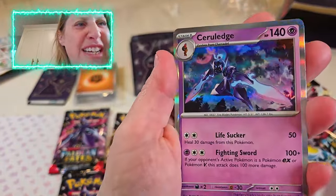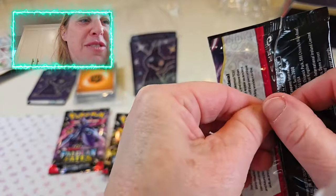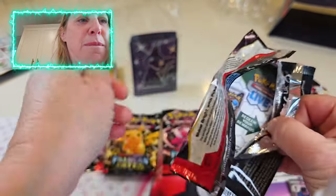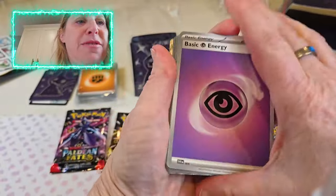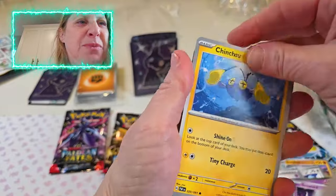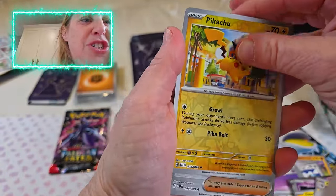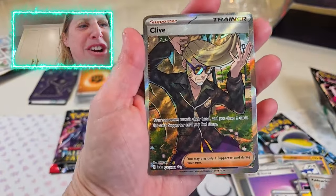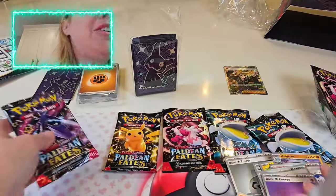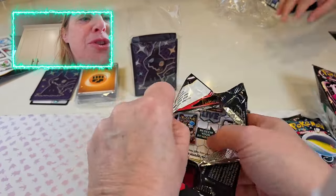Oh, what's this? Just a nice shiny holo — lots of shiny holos in this set. Did you guys know about this trick? There's this little green tab right here — just pull on it. Makes it pretty quick and easy to get into these packs. We got an Energy, another trainer, another trainer. Oh, cute little Pikachu — we always love a Pikachu. Oh, this is a nice shiny holo trainer card. Oh, look at this beautiful full art Clive trainer — another hit, guys! We still have five packs to go, so we're doing pretty good so far, two out of five packs.